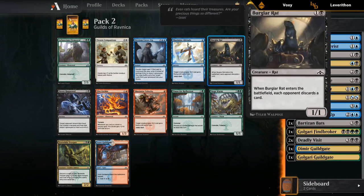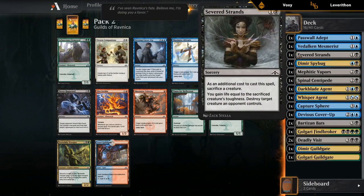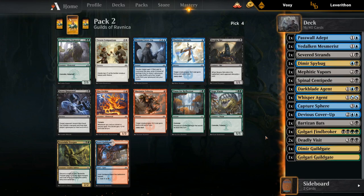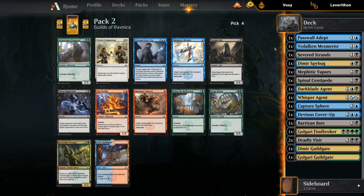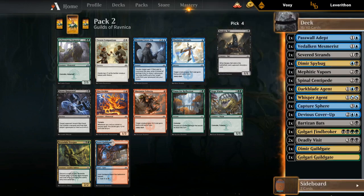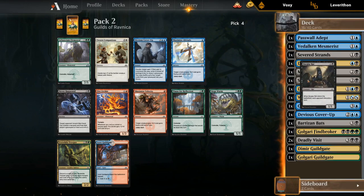Pretty big fan of Burglar Rat, especially alongside our Severed Strands. I think I'm in favor of Rat over Devious Cover-Up at this point. The Rat could potentially still go into Golgari as well. At this point I'm like 95% committed to Dimir. But cards like Whisper Agent can potentially still play in Golgari, so if I open some insane bomb in the last pack there's still a small chance I can pivot. It's nice to have more black cards instead of blue cards.